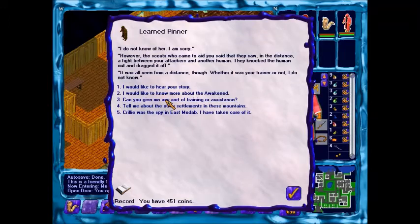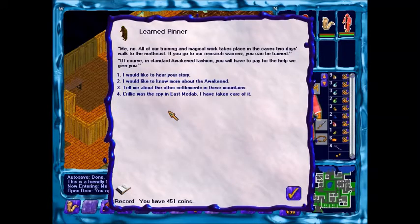Can you give me any sort of training or assistance? Me? No. All of our magical training work takes place in the caves two days' walk to the northeast. That's interesting - two days' walk. So that might mean that when we travel around, it's actually taking a long time. Of course, it's standard Awakened fashion - you'll have to pay for the help we give you.